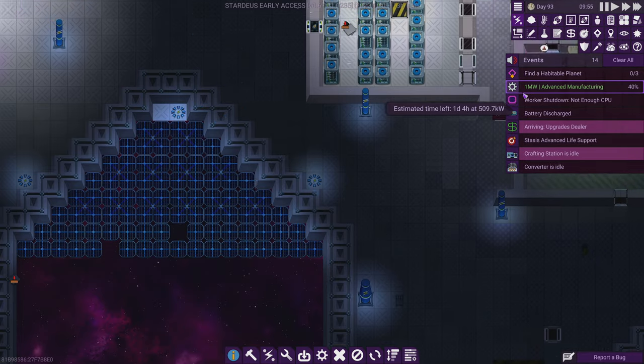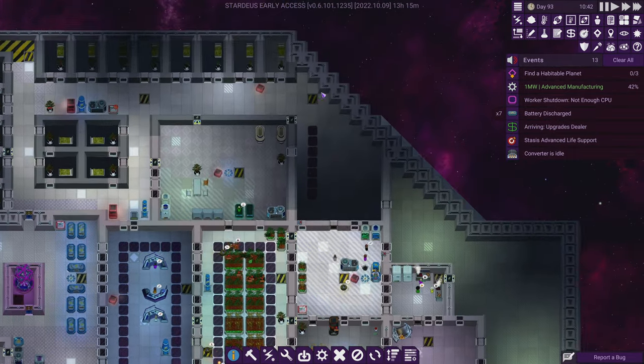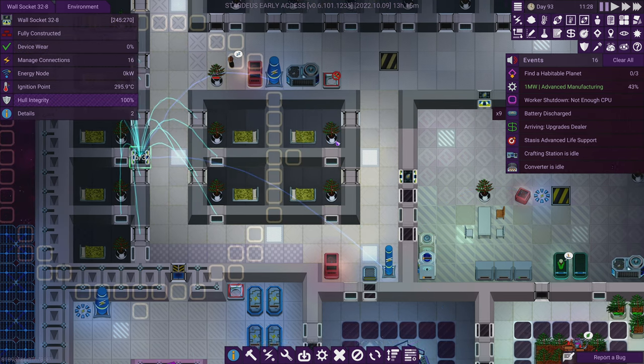We're now producing just under 800 kilowatt — still not one megawatt, so we're still not getting advanced manufacturing as fast as we could, but we're getting it. It's just taking a lot of time.